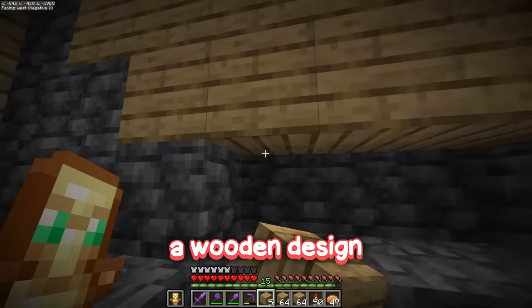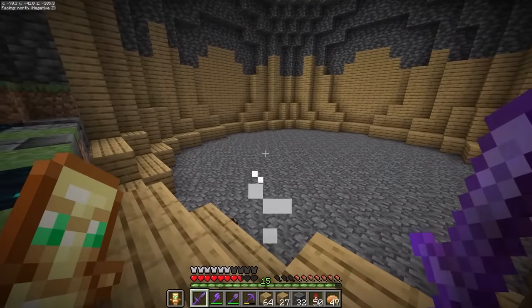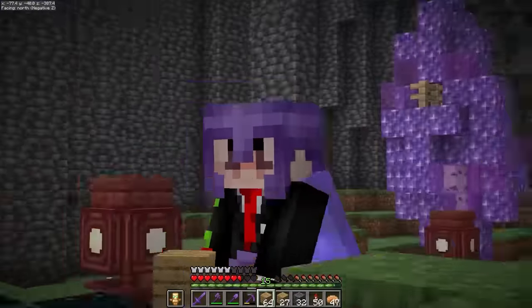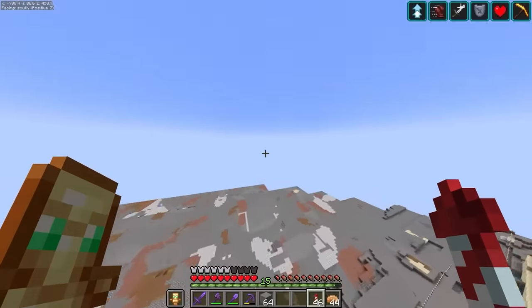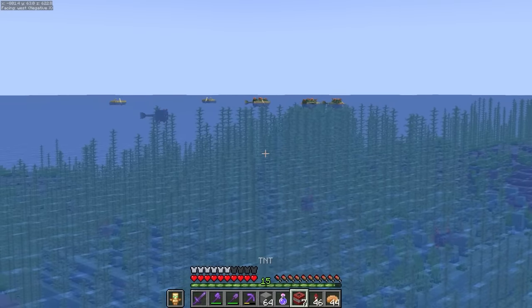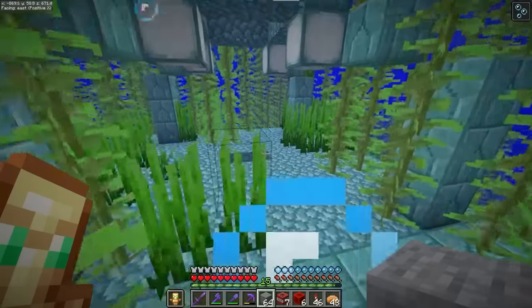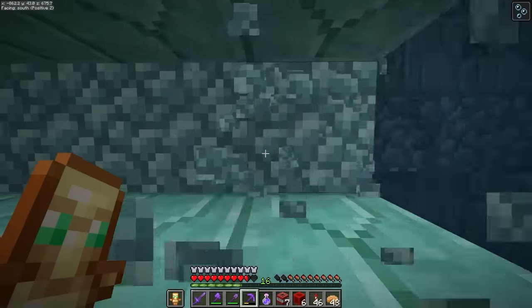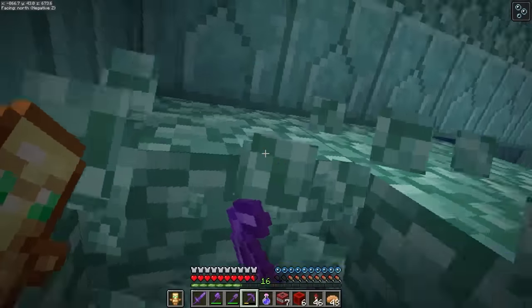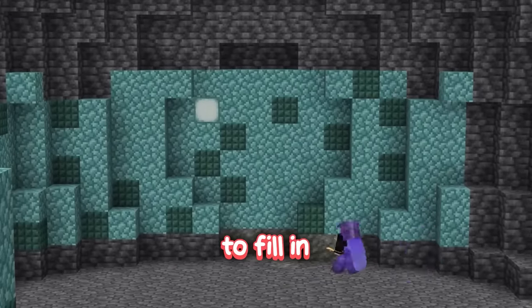For the blocks to use on the inside of this dome, I'm first going to try out a wooden design - oh, this is awful. I'm thinking instead that a prismarine design could look really cool, as those blocks are already designed to be in water, so I need to find myself an ocean monument. Okay, well we found one. I'll steal all the prismarine - give me all of the blocks! Ow, leave me alone.